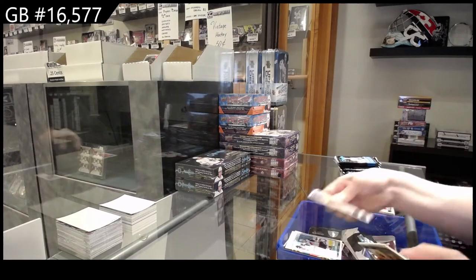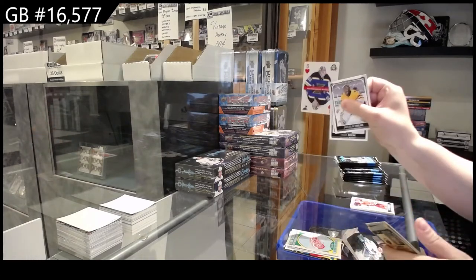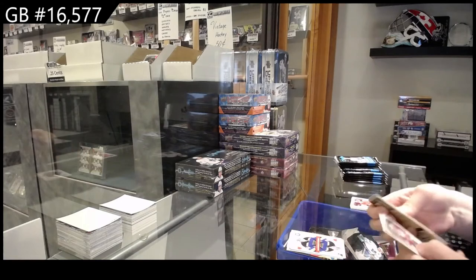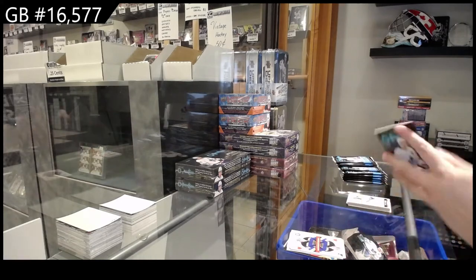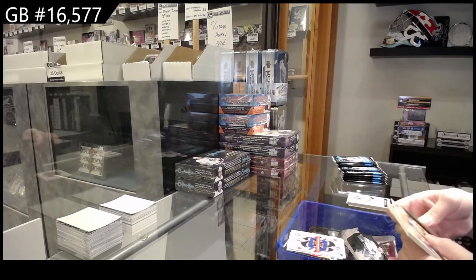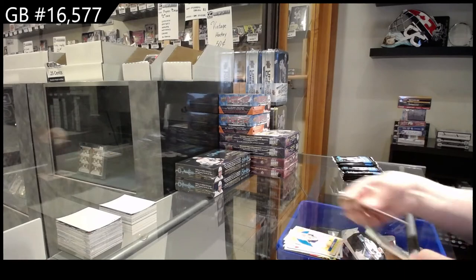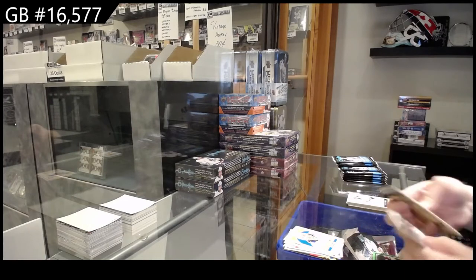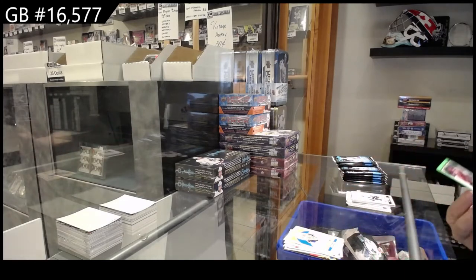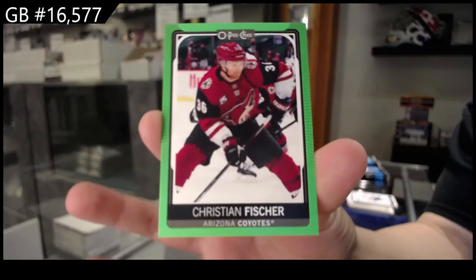Rookie for Arizona of Jan Yenik. Team checklist for Detroit. Playing card for St. Louis of Jordan Binnington. Season highlights for Vegas with Marc-André Fleury. Retro of Justin Hull for Toronto. And we've got a green border, number 250 for Arizona, Christian Fisher.